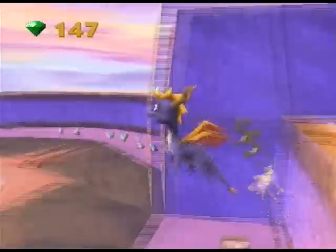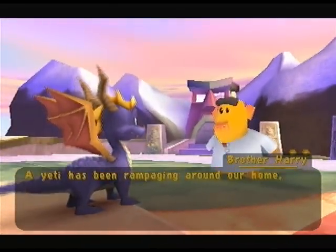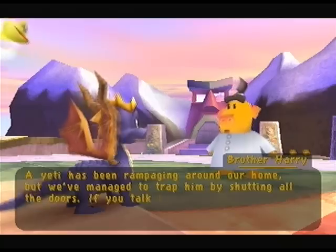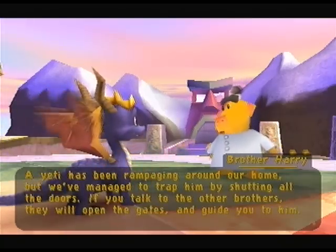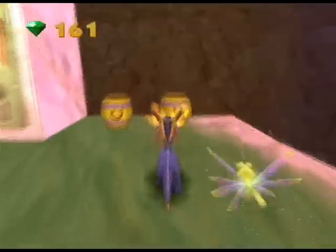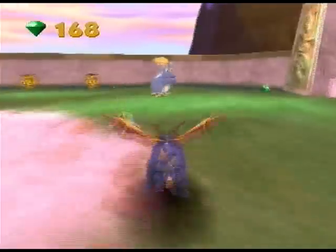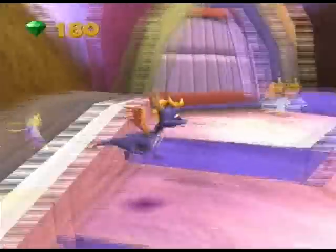There are some gems around here right behind you as soon as you start the level. I think this level is based around monks. 'The Yeti has been rampaging around our home, but we've managed to trap him by shutting all the doors. Talk to the other brothers and they will guide you to him.' Brothers are like how you refer to monks in the Christian religion — or Buddhist, I'm not sure. These characters are pretty much based off monks.